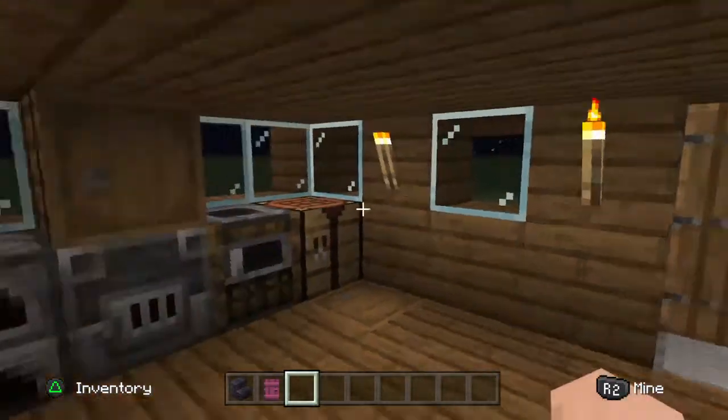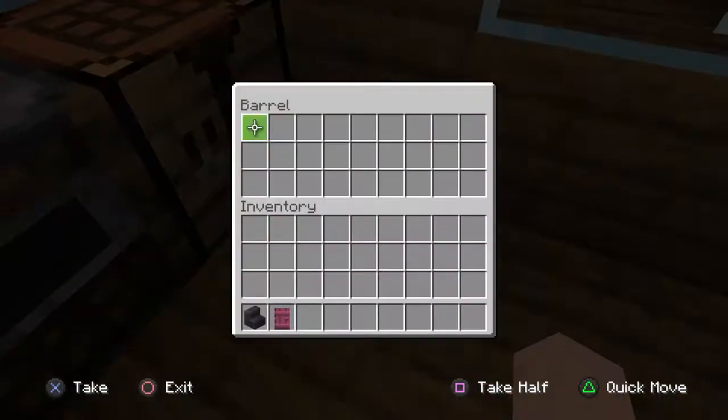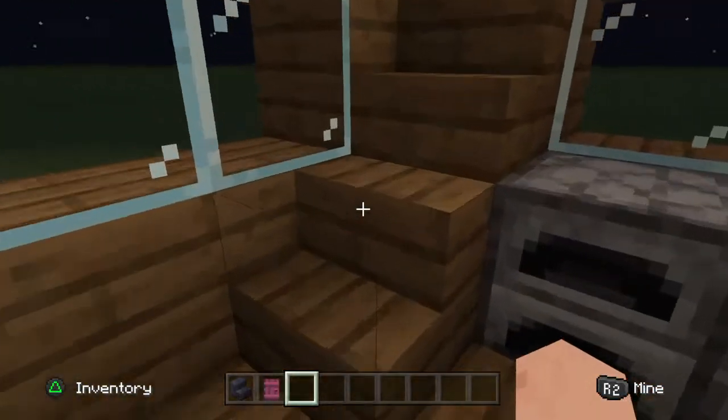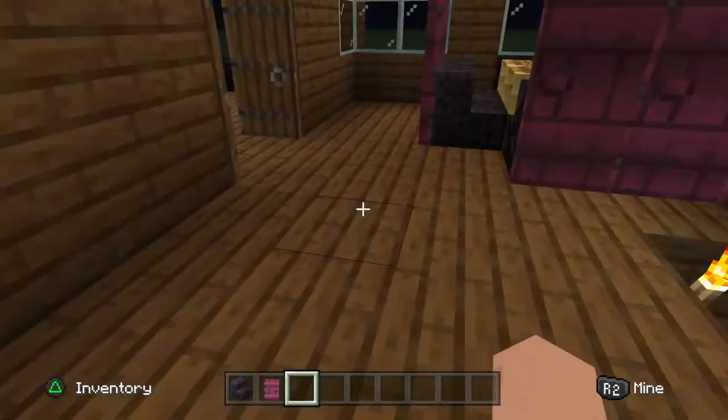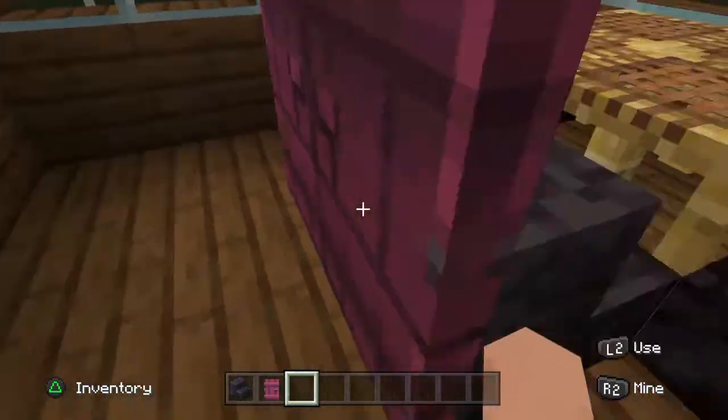Now we go down our staircase. Break that — here's your barrel — then you go up here. There's your kitchen table.